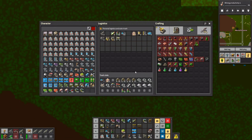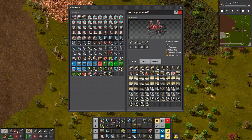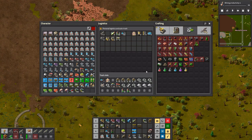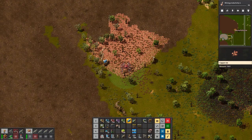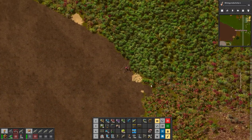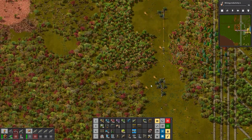Spider-tron is really full of stuff - 31 squares filled up with electric furnaces, 50 in each. My spider-tron is mostly full of blue belts. Let's put down a couple of chests. I'll use the deconstruction planner to remove trees - coming all the way down to here. Holy smokes, that's a lot of trees.